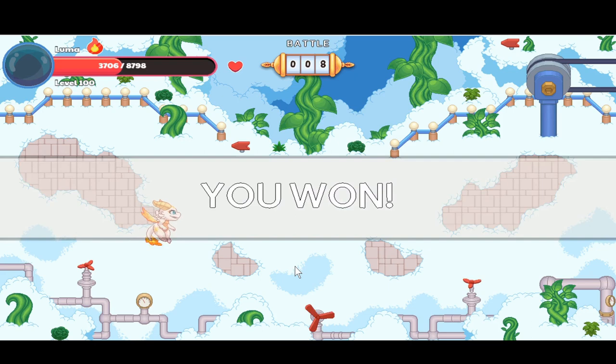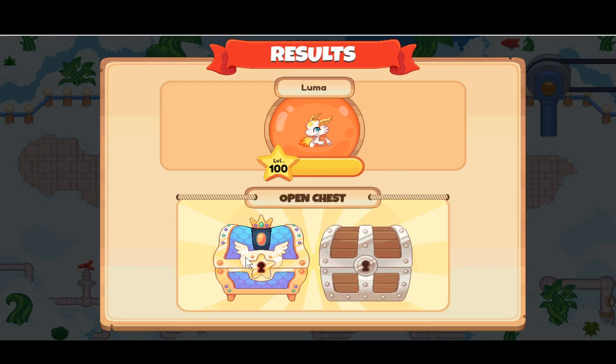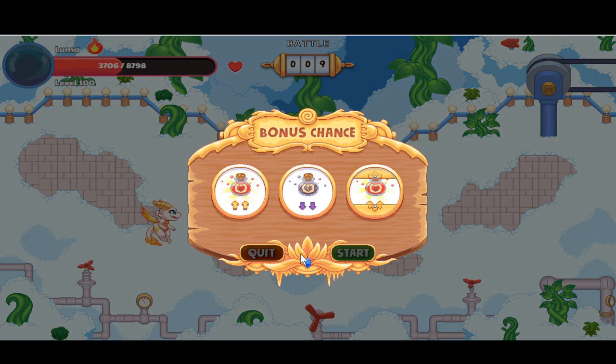Two more battles to go and we can get our awesome reward! We opened the chest. Battle nine: we got a heal and another heal — even with a drain in between, we have a bunch of health. There's a frost drain in this battle.